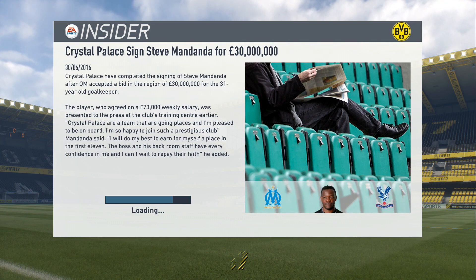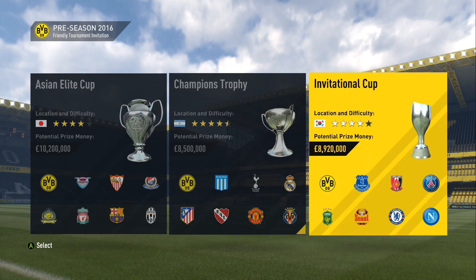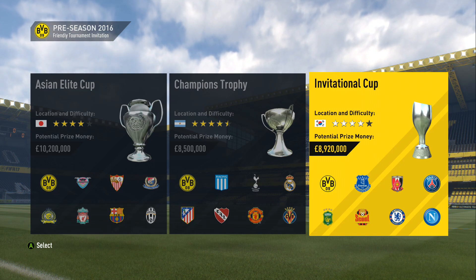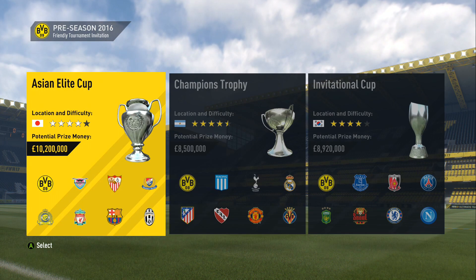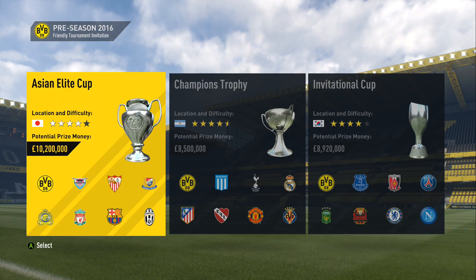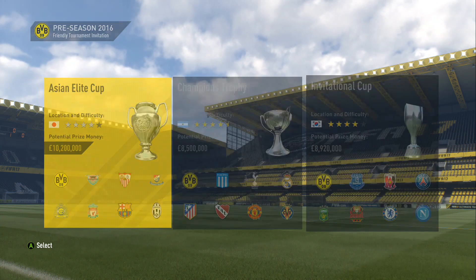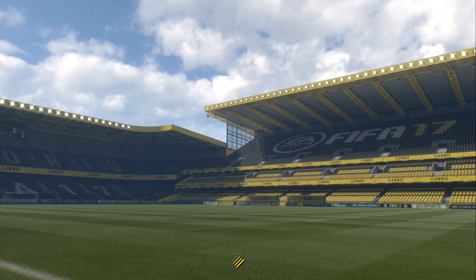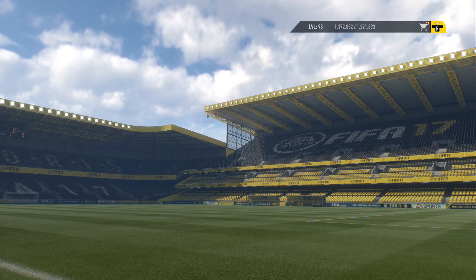We'll also deal with the pre-season side of things. I'm going to select the one we're most likely to win. All of them are pretty difficult — Real Madrid and Man United in one, and I've also got Barca. That might actually be the easiest one, even though it's got Barcelona in there. We'll go ahead with that — it is for the most money, around £10 million, maybe just a little bit more.